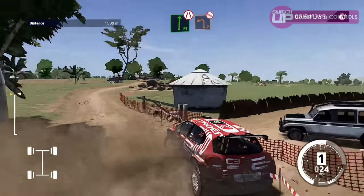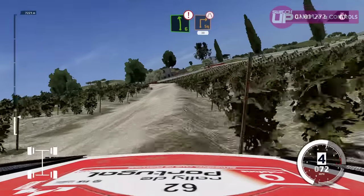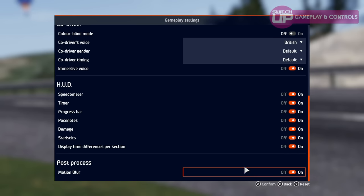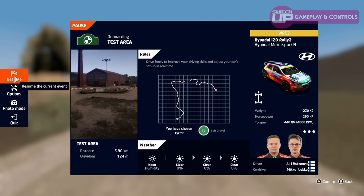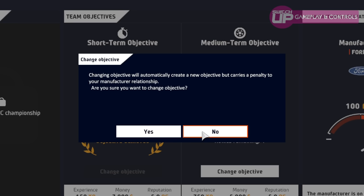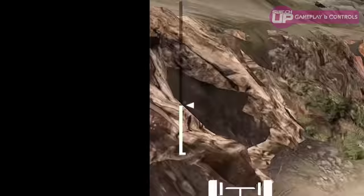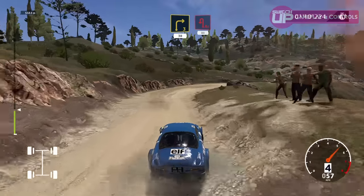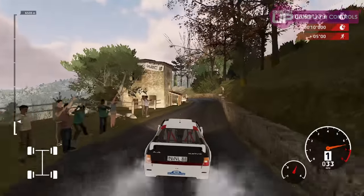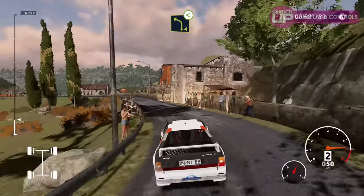Thankfully, the difficulty sliders allow you to tailor the experience to your own ability, so there is enjoyment to be had here. The game even makes you go through a test, after which it recommends settings such as ABS or steering assist. Each race has a specific objective, as well as medium and long-term objectives that can net you hefty rewards. Race segments are indicated with a bar on the left of the screen. If you leave the track, you can hold down X to reset at the cost of a penalty. In those historic races, the audience are a little too close — indicative of how health and safety standards have changed — but if you touch any audience member, you respawn with a time penalty added. This isn't GTA, after all.